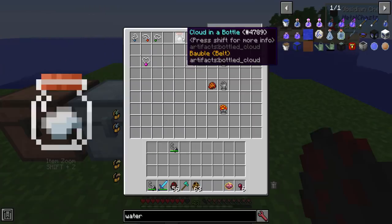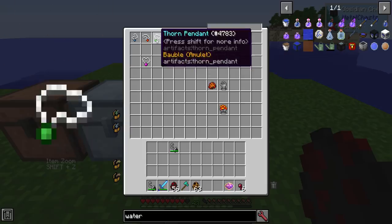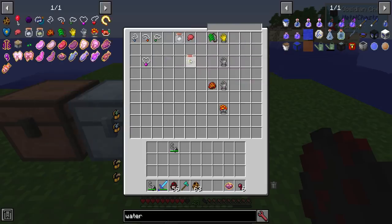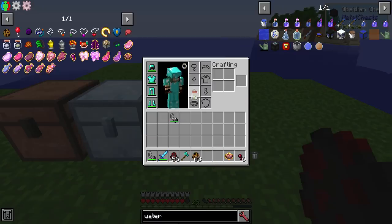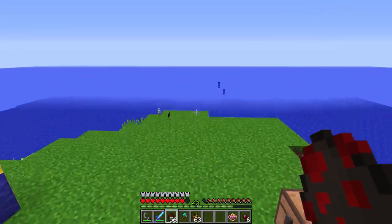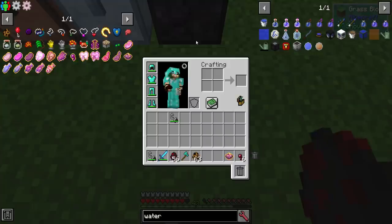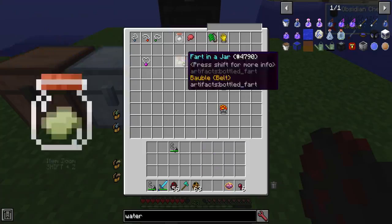If you take the cloud in a bottle and combine it with a whoopee cushion, you're going to get a fart in a jar. This is just putting them in any kind of crafting grid — they're shapeless recipes — but you get a fart in a jar. You guessed it: you are now going to fart when you double jump. Put that on my belt — yes, these things do render on you. I absolutely love that it does that. Nice little double jump fart there, just lovely. You got to love the fun in some of these mods, especially when they're inspired.